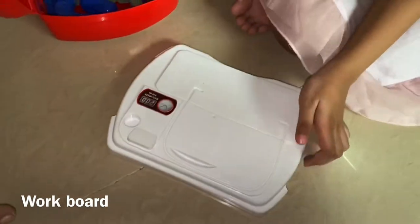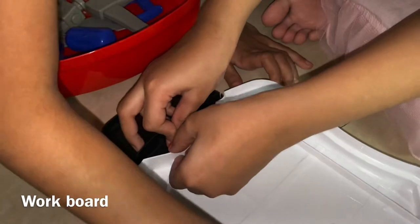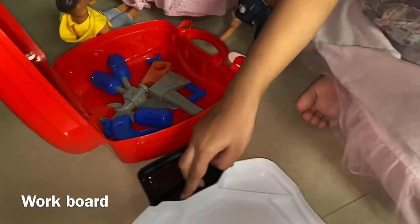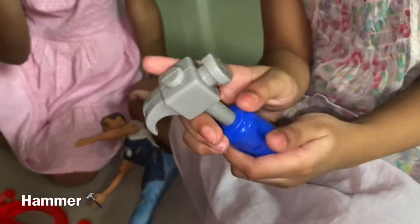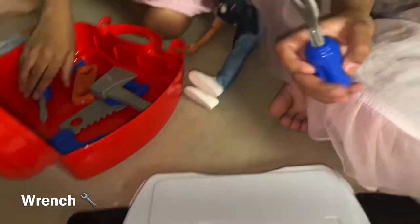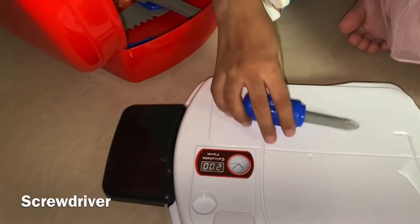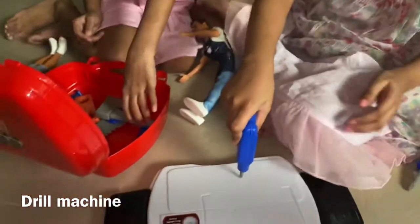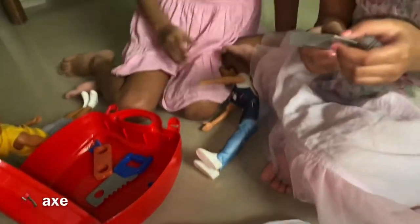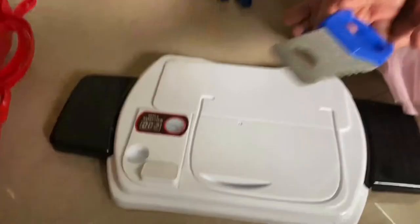Now we're going to fix it with this black glass. Let me stick them. So guys, this is a hammer with a needle roller. And this is a blister. This is a drill — you can stick out the needles or put them back. Nice. With a twist. This is an axe who can cut trees like this. And this is a cutter blade who can cut trees also.